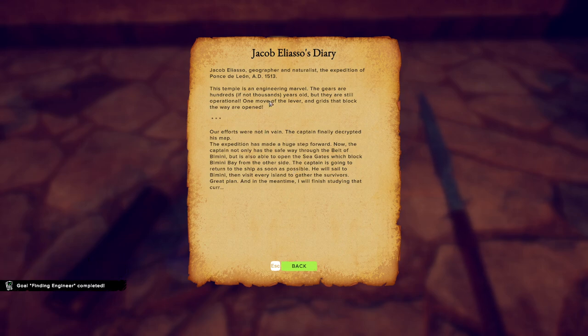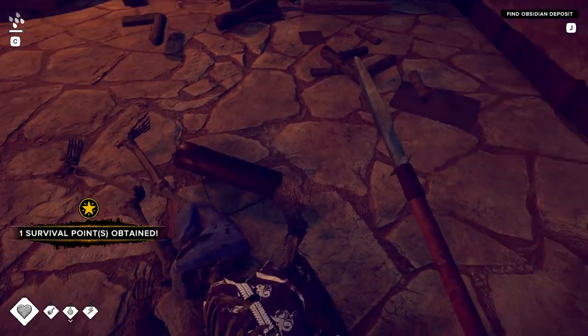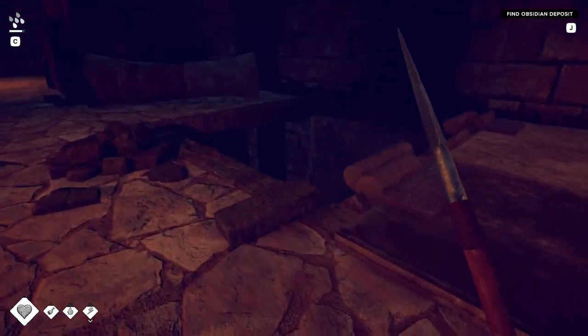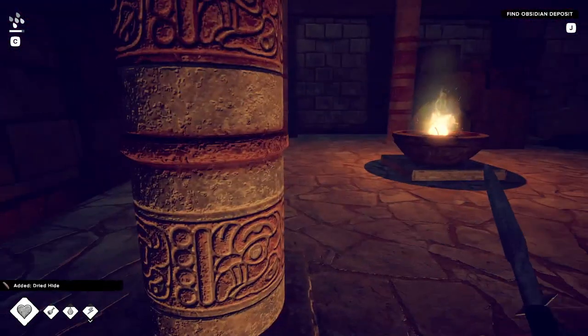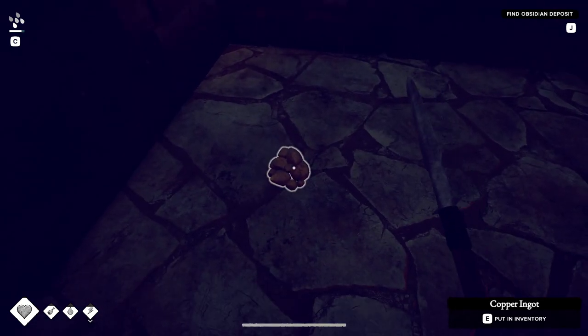I don't know how this diary entry would make sense if he wrote it after he got murdered, but hey. So it seems like our mysterious killer is still on the loose. We already knew that he was part of the crew because one of the other crewmates — we found his dead body and he was writing in a journal.